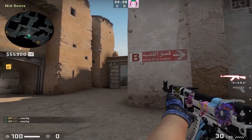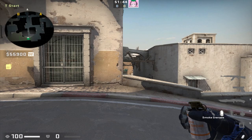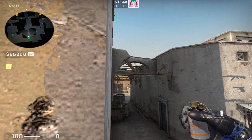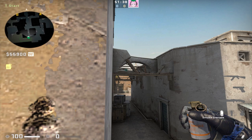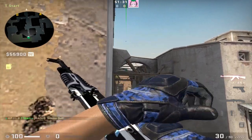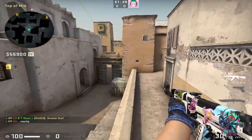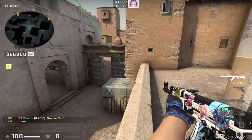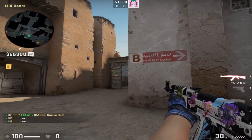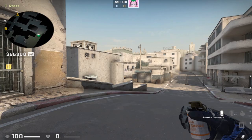To smoke off Xbox from T spawn faster, place yourself along this position on the wall and find this piece of wood in between the wooden beams. As long as you place your crosshair here and jump throw, this should land on Xbox quicker than the other smoke, and it serves the same purpose of blocking off vision by the mid player.